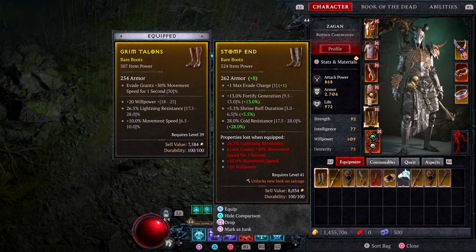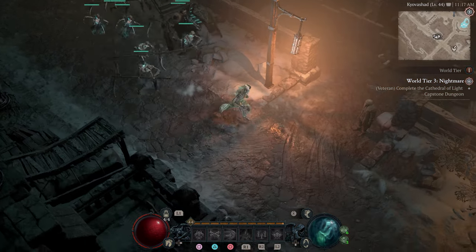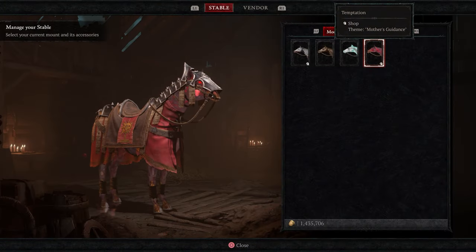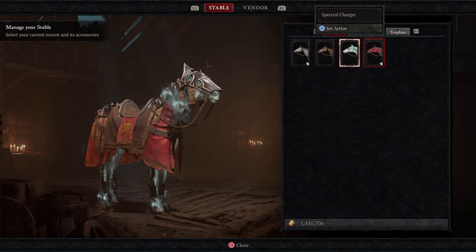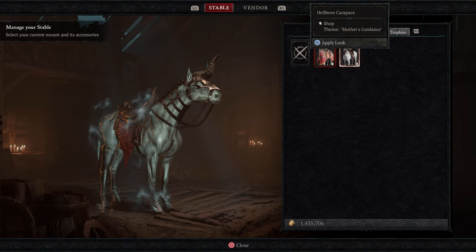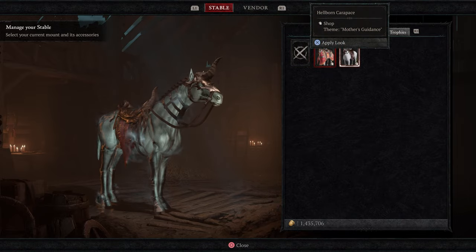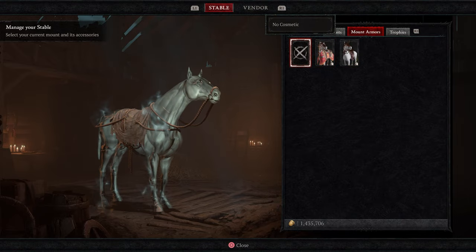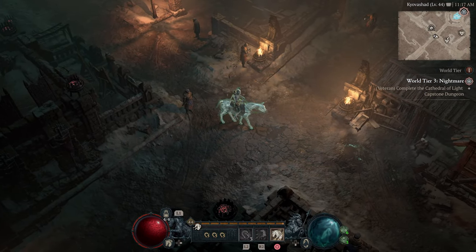You do not necessarily have to farm legion events — you may get it out of dungeons or other things, but that was the quickest method for me. I was not getting the drop from dungeons, but after about seven or eight legion events I did get the ghost mount to drop. I've gotten some other mounts as well, but none as cool as the ghost mount. It has a really neat clear ghost skin where you can kind of see the skeleton as you ride, and it has some very cool sound effects as you're riding.